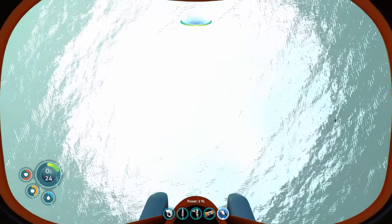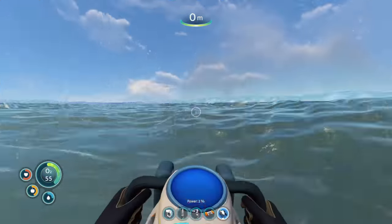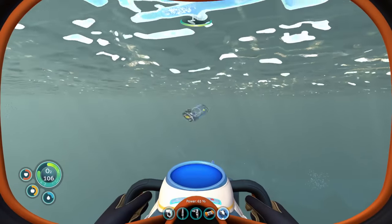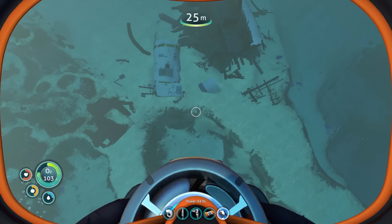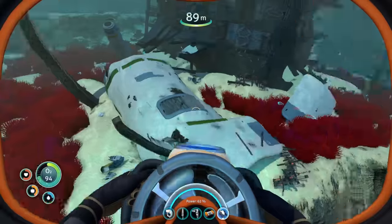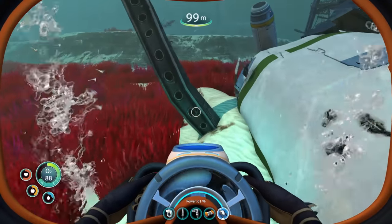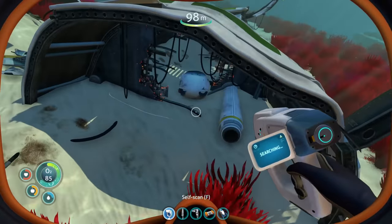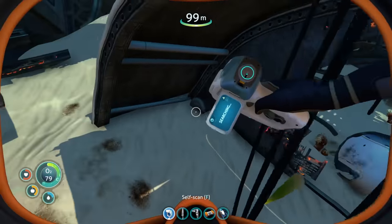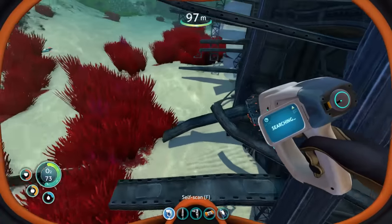We gotta go get oxygen and swap out the habitat builder battery. Let's go down to get our last pieces. I don't actually see the seamoth piece. Hello, spiky plants of death - bio reactor. I swam right into that - I saw it coming in slow motion and just went for it.